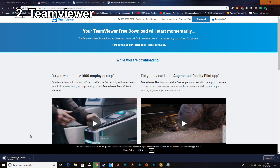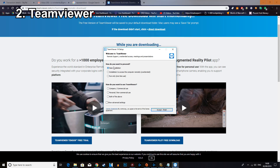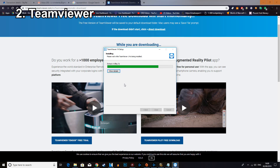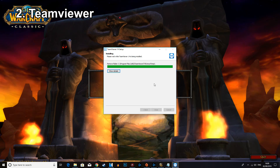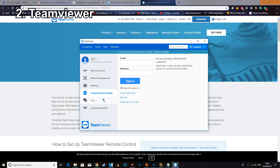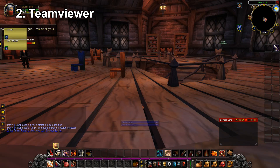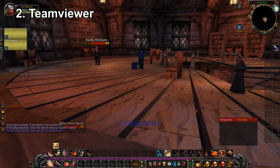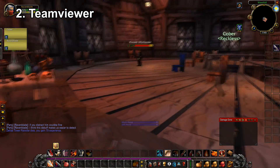The second trick is using TeamViewer. This is ideal for someone who works in an office or works out of the house with a laptop. TeamViewer is software you download on your main PC, and then from a separate laptop or different PC you can take control of your main PC remotely. You keep your PC logged in when you go to work, and when you're out you can log in to Classic WoW by pressing the Battle.net play button — it's pretty straightforward. You time that precisely with how long it takes you to get home from work.